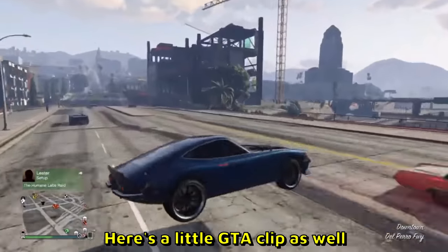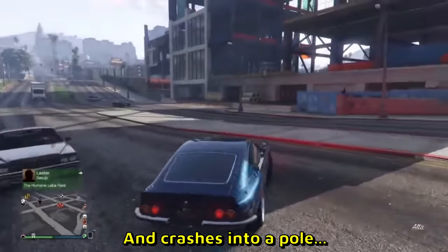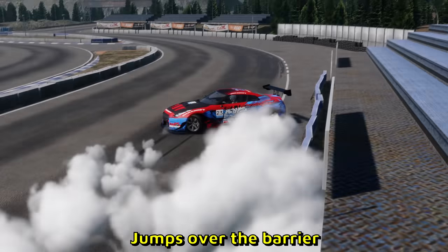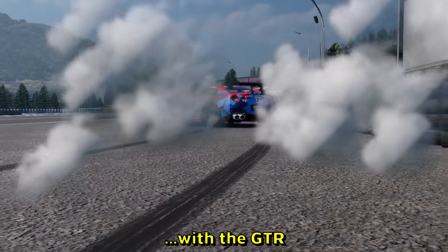Here's a little GTA clip as well. He does a jump drift 360 and crashes into a pole, ruining his car. An Ebisu jumping car wrecks — very clean. Jumps over the barrier, does a reverse — no, that's a 360 instead — with the GT-R.